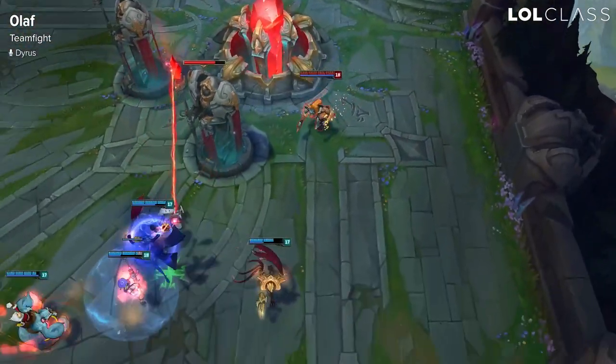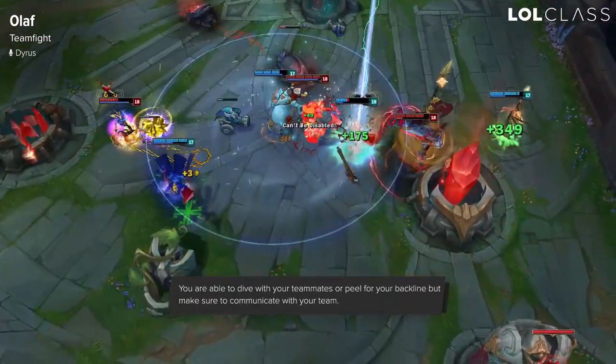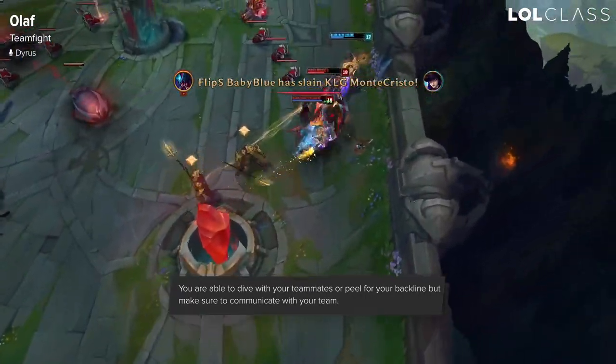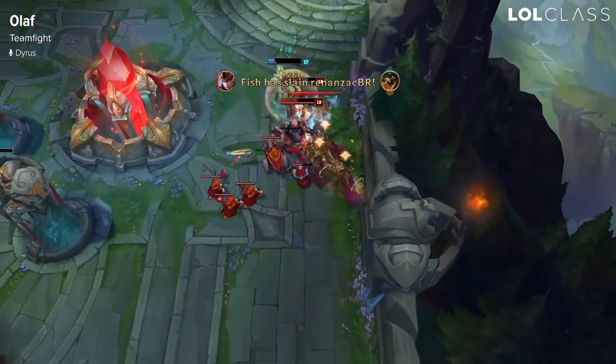For teamfights on Olaf you generally always want to have ghost up. You can either rush down the back line and coordinate with your teammates to dive, or you can go on the tanks and then peel back after chasing their back line.